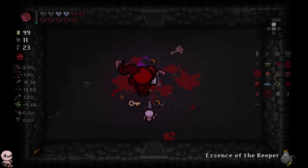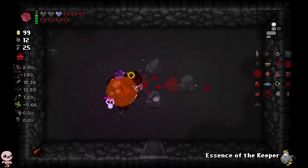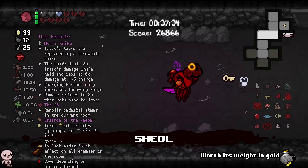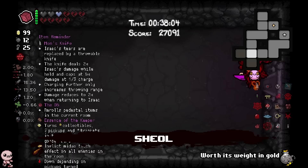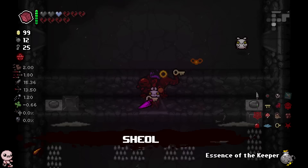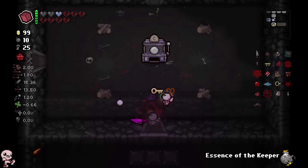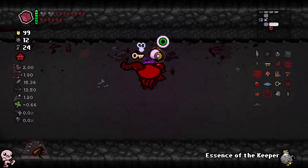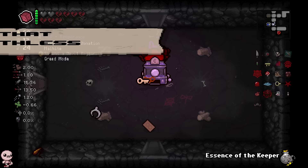A lot just happened — truly unfathomable how much. I accidentally took the left item, that's not what I wanted, but it completely worked out because I found Mom's Knife — that's huge! I think what happened is sanguine bond pushed an item to me unexpectedly. I can't get over how cute that sprite is. Now we are damage incarnate. I just need to play well. We confirmed: based on item quality tier, that determines how many broken hearts you pay — Mom's Knife is quality 4, which translated to three broken hearts, same as the d6.